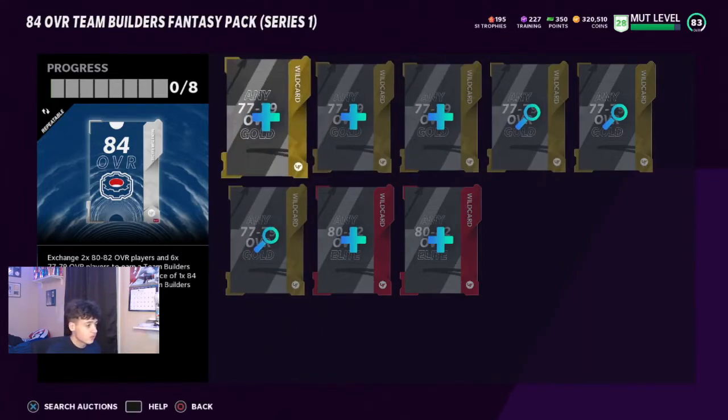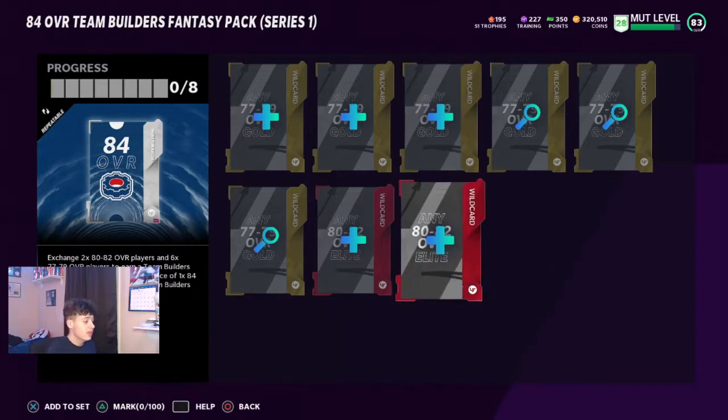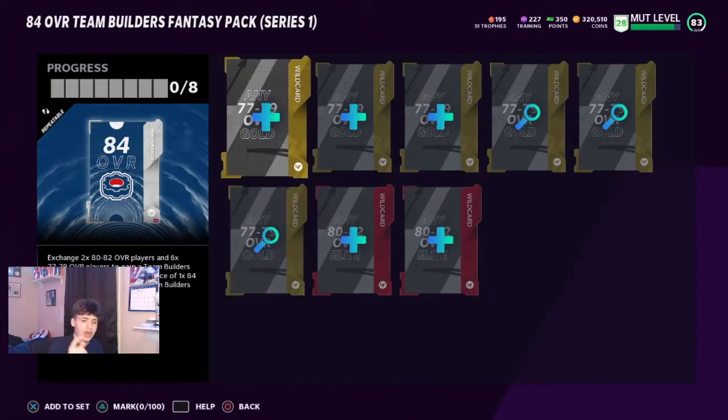Over here on the Team Affinity Team Builders, complete this set right here. You need six 77 through 79 overalls and then two 80 to 82 overall elites. By the time you see this the prices could change, but for me Cole Holcomb, Craquan Smith, and someone else were the cheapest to acquire.